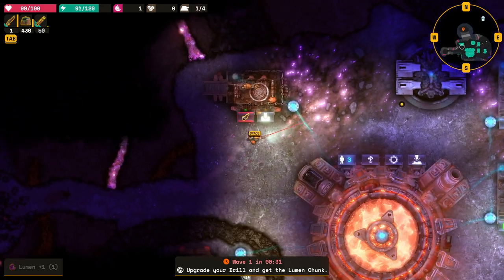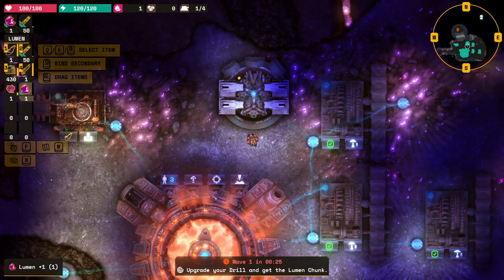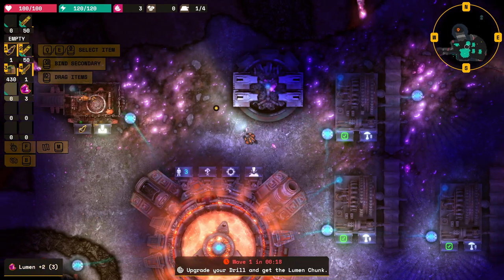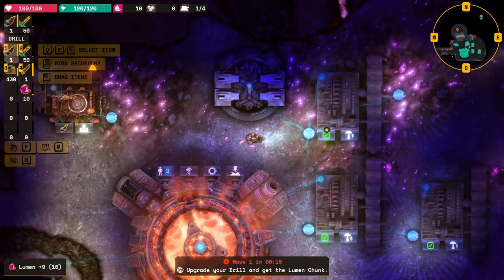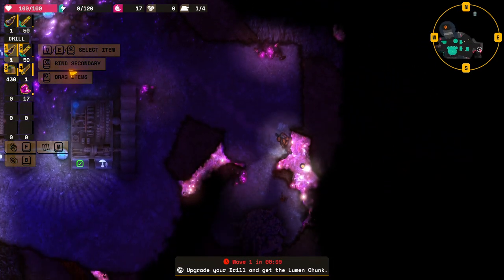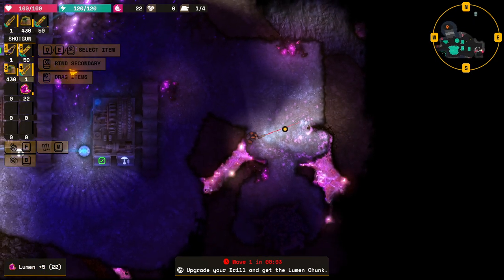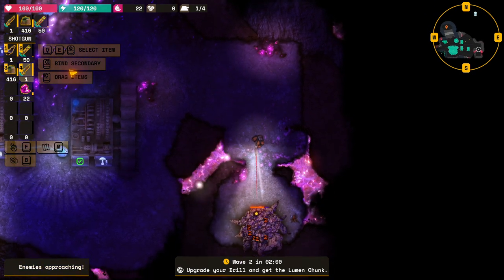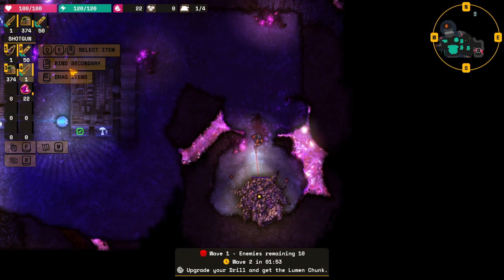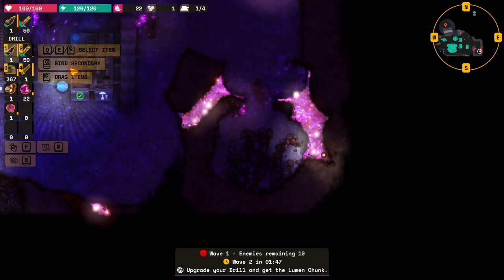We got a chunk of lumen out of that. Let's chuck it in the grindoid - that should give us some more lumens. Nice. So we need like a hundred lumen - we have to go in the system. Oh my god, there's more here. That gives us that - I guess this is another chunk, which is beautiful.